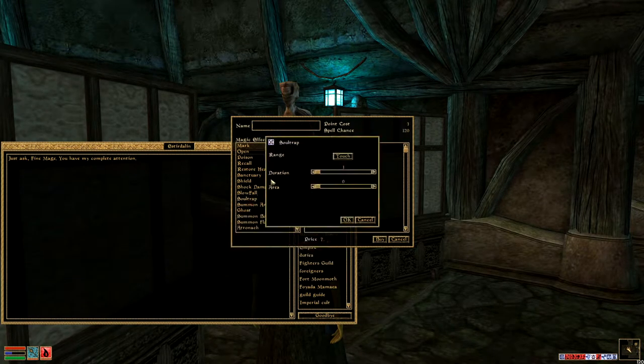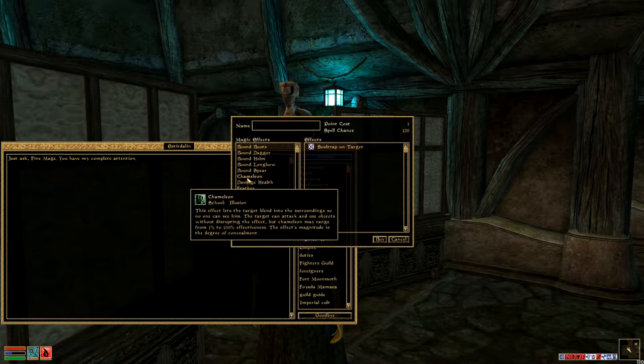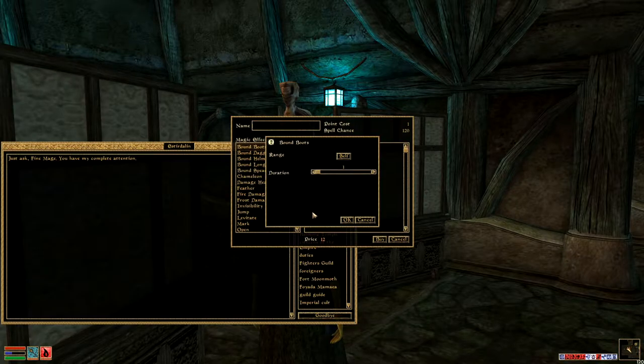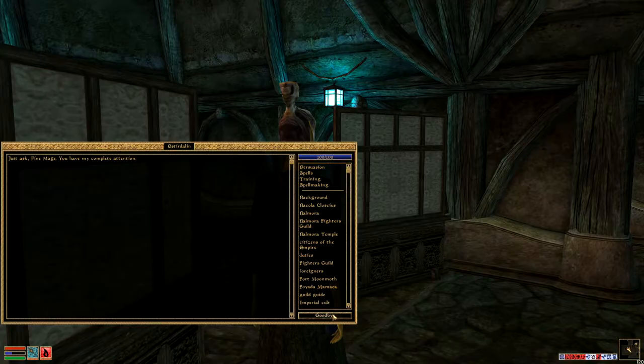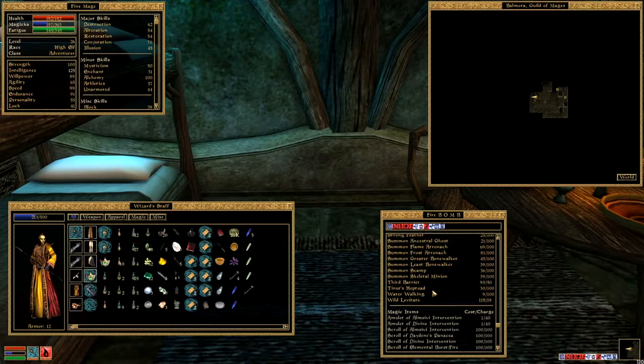So first of all, what you need is the Soul Trap, and you're going to do Soul Trap on target. All you need is a Duration of 1, Area of 0. That's all you need. And then any other effect you put on this spell is going to be permanent. So we're going to do Bound Boots, and the Duration doesn't matter — you're just going to do 1 second. So we'll do Bound Boots, Bound Helmets, and Bound Spear. It's a pretty cheap spell too because everything's only 1 second, so you get Price 15, Point Cost 2, Spell Chance over 100%. So even if you have a fairly low level, you should be able to cast pretty much any of this stuff.